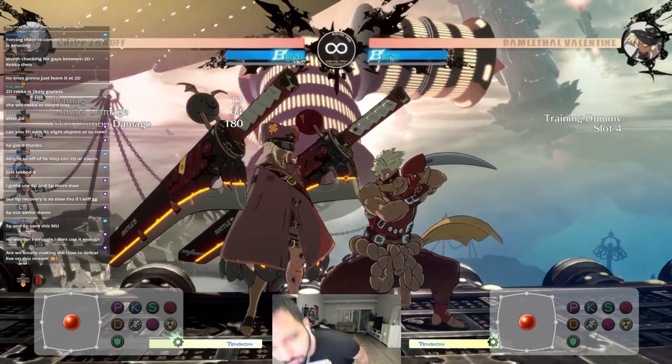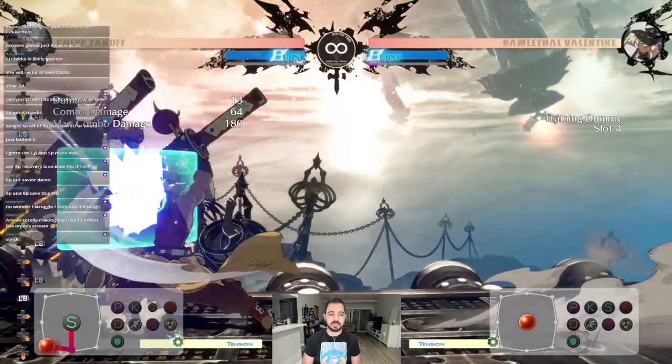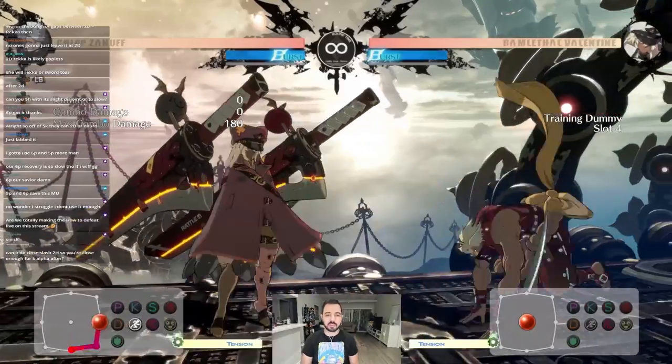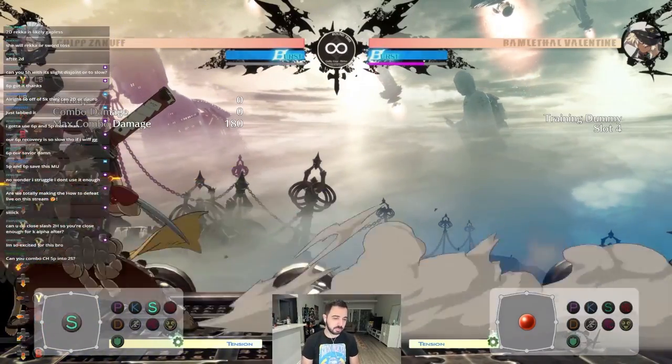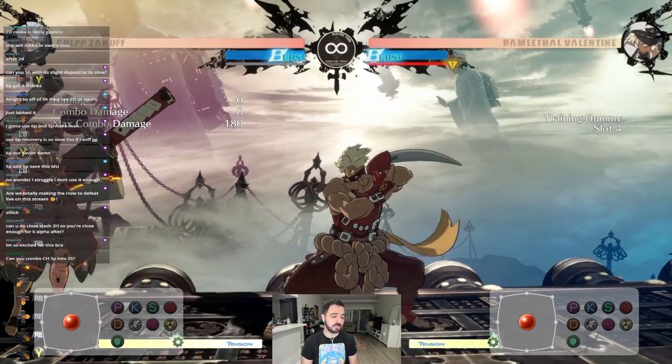Ram is really, really annoying for everyone, including Chip. Chip is one of the few characters that can kind of mess with her a little bit if she's blocking. Chip can kind of bully her on defense until she has bar — more to bar. But first of all, against every character, it's all about round start options.